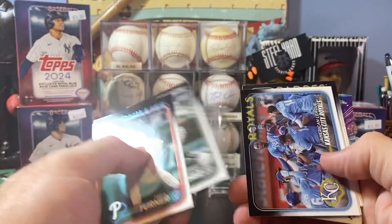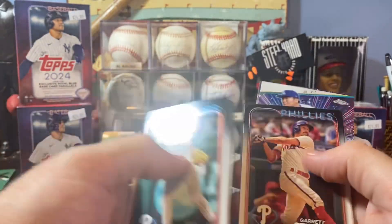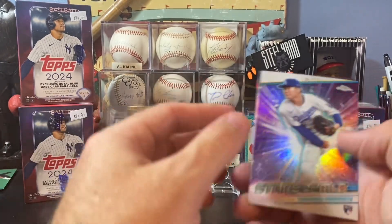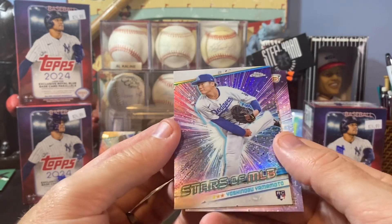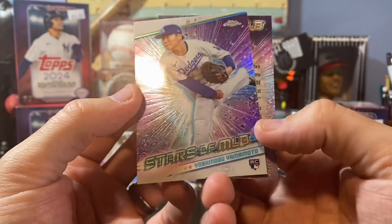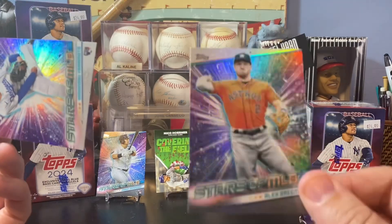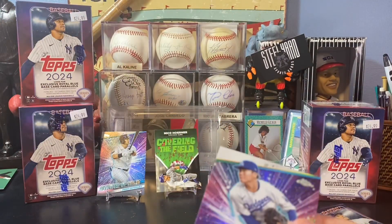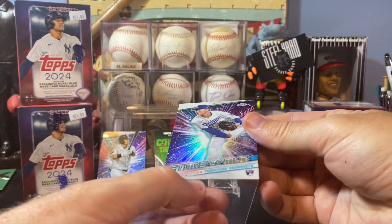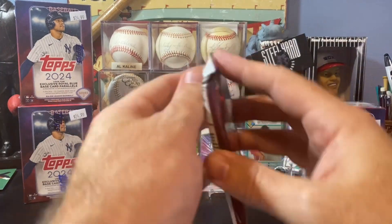Turner. Beatty. Eloy. Cedric Mullins. Yu Darvish. Garrett Stubbs. Sean Bouchard. Ivan Herrera. And this is what I'm looking for — Yoshinobu Yamamoto. This is the Stars of the MLB Chrome, so these ones are a little bit more desirable. Very cool looking card there. We got a Bregman Stars of the MLB there. I'm going to get a soft sleeve for this one. Cool looking card — I like that a lot.